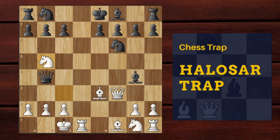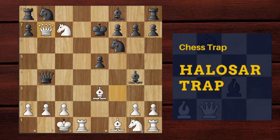Black can also try the move b5, but the problem is knight into c7, king e7, and here white plays the stunning move queen into b7 offering the queen to black. After black takes this queen, bishop c5 is a brutal mate in one.